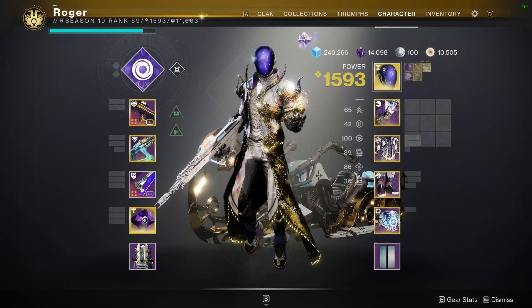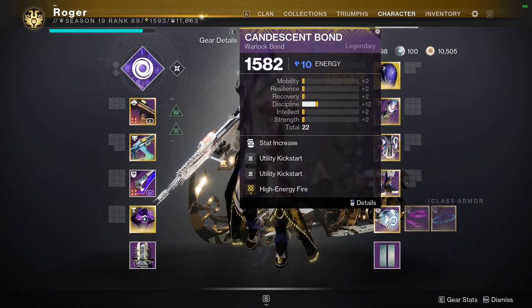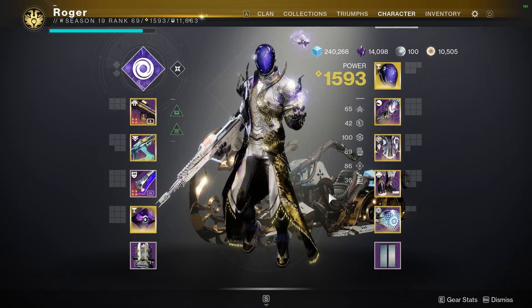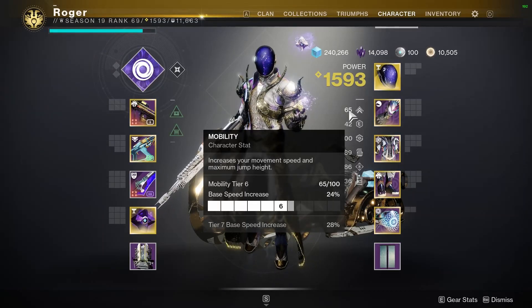Going with the classic Astro Sight Burst today. You can check out all the mods I'm running here — mostly stuff to help the Scout Rifle, get some Charge with Light, some utility kickstart stuff. 65 mobility for today is a pretty good resting spot for me.